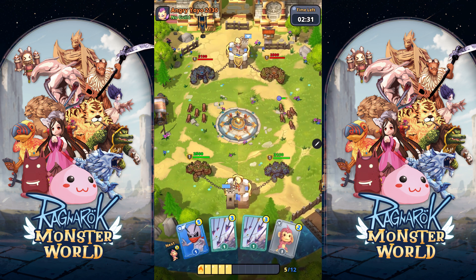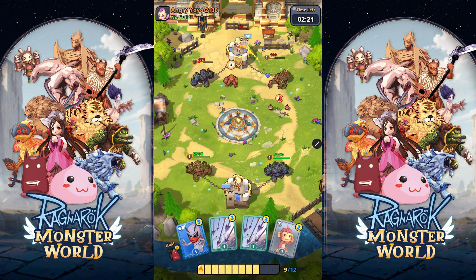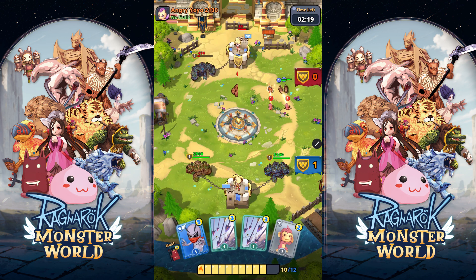Here we can see a side-by-side comparison of how the Baby Desert Wolf fares against both golem types. We can see that the melee tower has an easier time disposing of them, while the ranged tower actually gets destroyed by the Baby Desert Wolf.